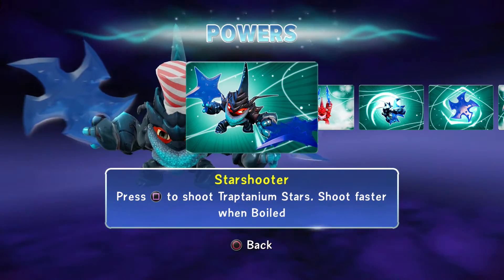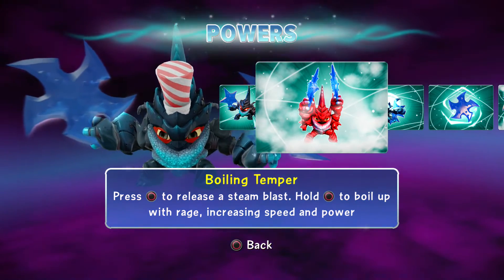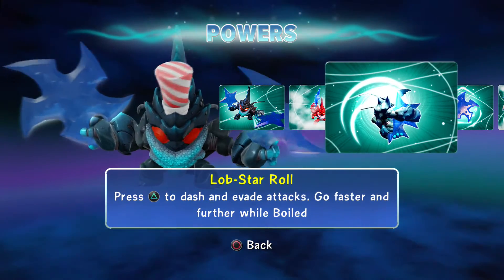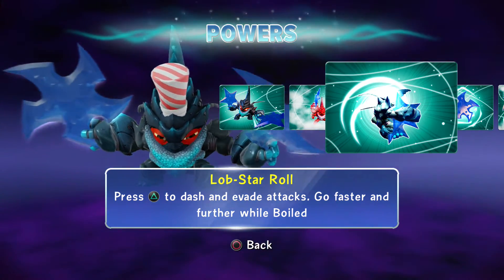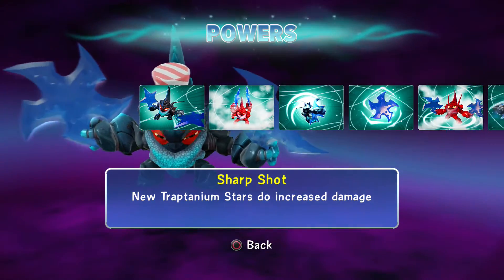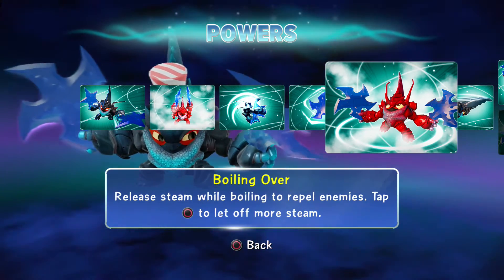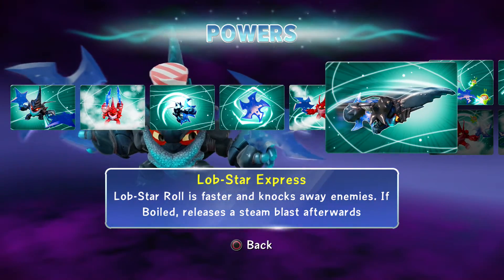Star Shooter path: press square to shoot Traptenium stars — shoot faster when boiled. Boiling Temper: press circle to release a steam blast, hold circle to boil up with rage, increasing speed and power, which I love very much. Lobstar Roll: press triangle to dash and evade attacks, go faster and further while boiled. Sharpshoot: new Traptenium stars do increased damage while boiling.